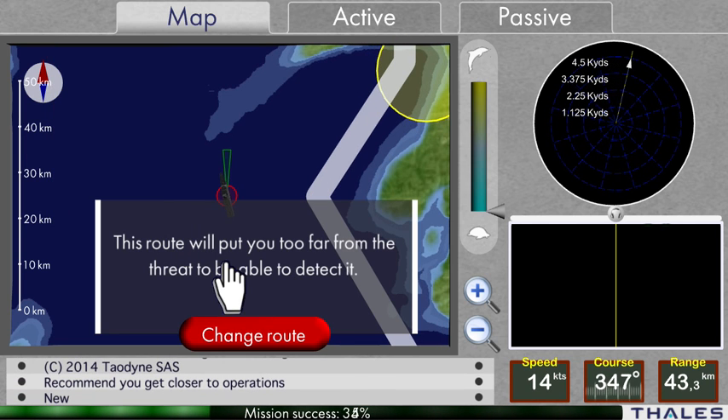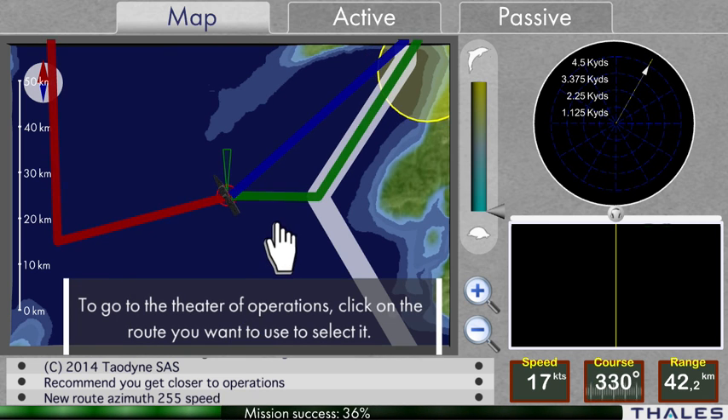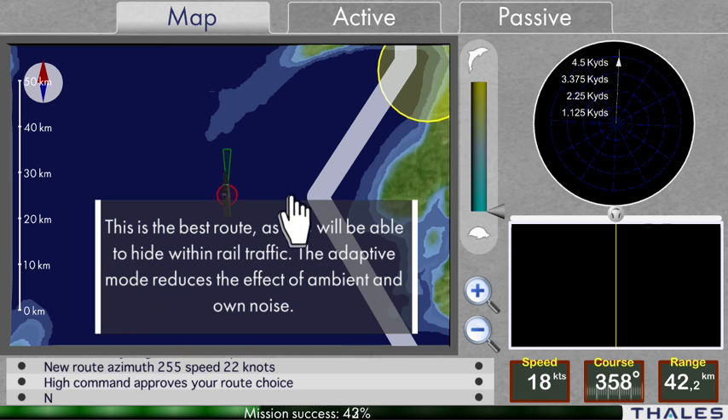This route will put you too far from the threat to be able to detect it. To go to the theater of operations, click on the route you want to use to select it. This is the best route, as you will be able to hide within rail traffic.